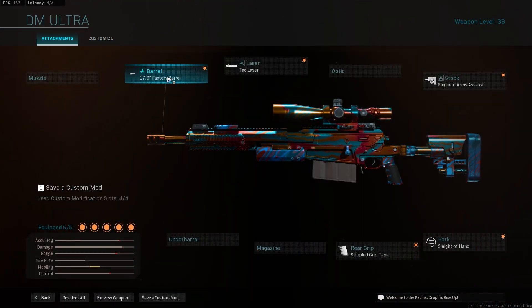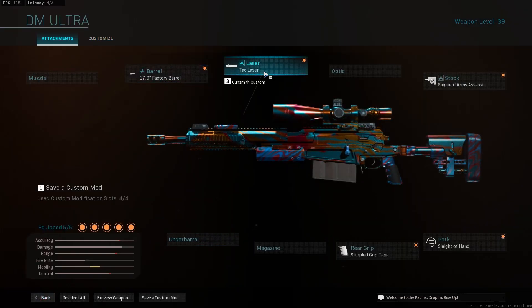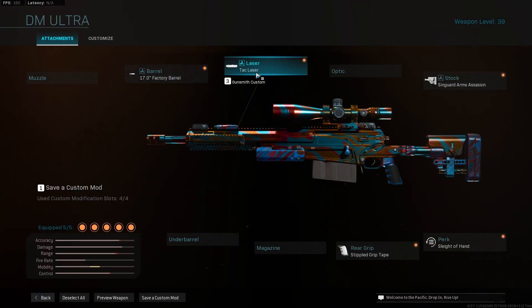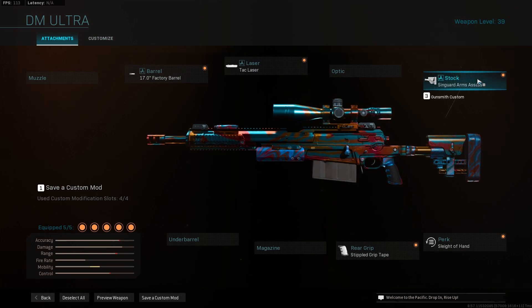So the AX50, of course — this is the fastest ADS that you're possibly going to get with the AX50. So the barrel: 17.0 factory barrel, of course. If you want fast ADS, you don't want anything else but the 17.0 factory barrel. Tack laser, of course — that's going to be the most on any gun.